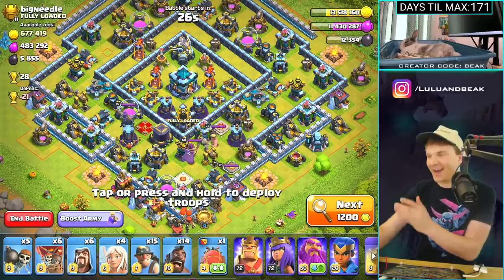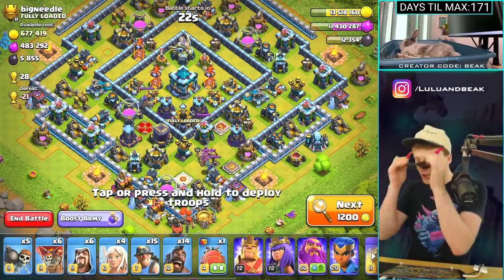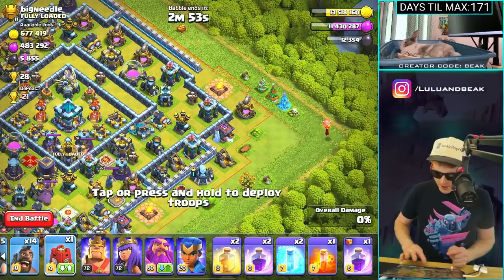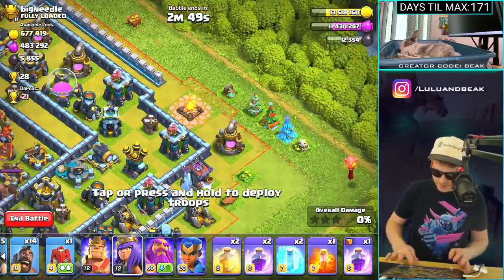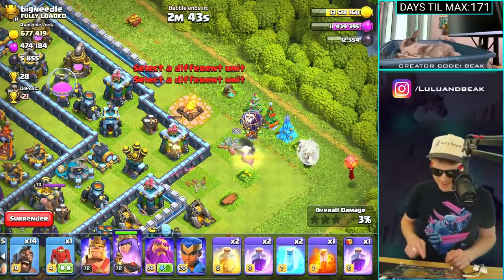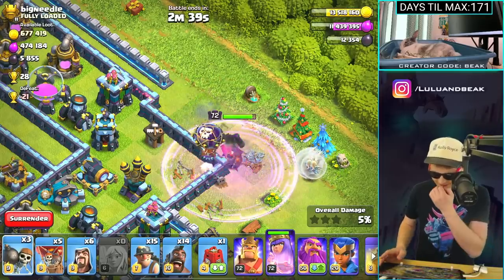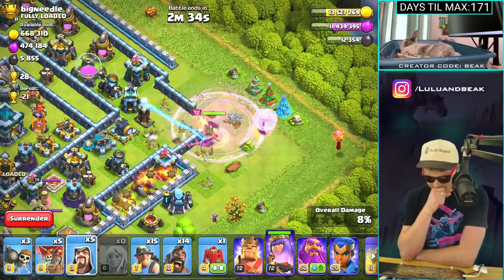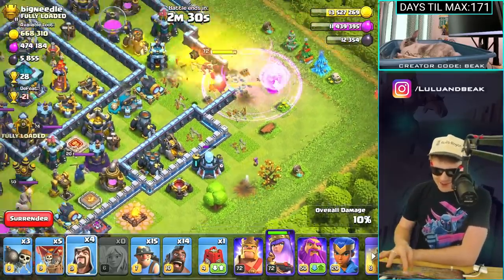What is this? Okay, shades on — this looks like a good base as far as loot goes. I'm probably gonna start with the queen on the other side and then go in with the king. We did not bring enough wall breakers though — we're gonna have to bust in. Come on, come on — queen, go back, go back!